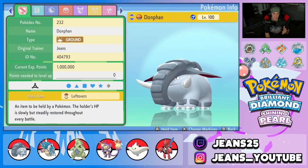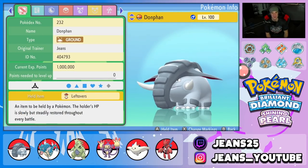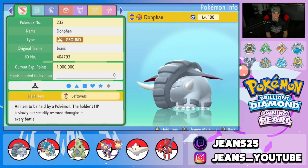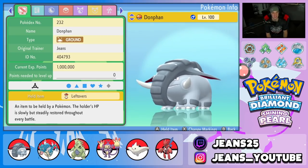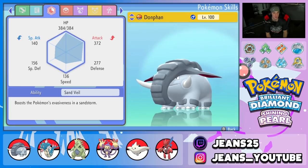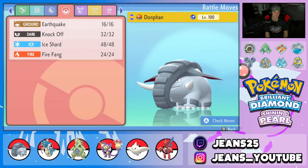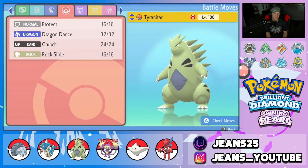Starting off with the one and only elephant, Donphan. He's a fun Pokemon to use on the competitive ladder — definitely off-meta and super fun to use. We've got Leftovers as the item, Sand Veil ability to roll in with Tyranitar, and an amazing moveset of Earthquake for STAB, Knock Off for coverage, Ice Shard for first-turn priority, and Fire Fang for fire coverage.